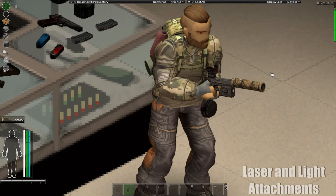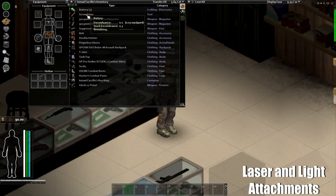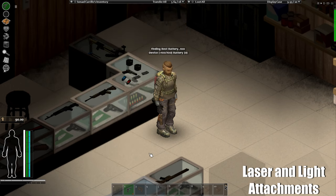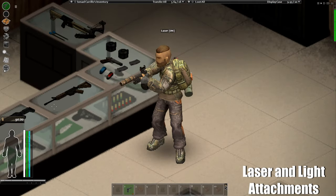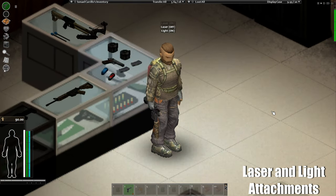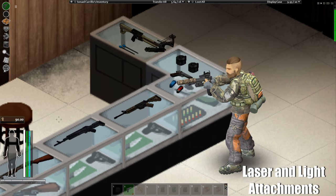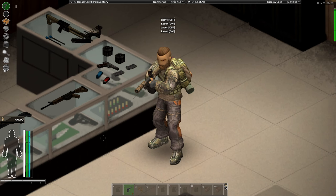So how do you power up the laser? Right now it's not working. You have to use a regular battery — right-click on your weapon and press Charge. In my case, the SOCOM Laser Aiming Module will tell you it's 100 out of 100, meaning it's charged. Now I press the laser button and I have a laser. You can also have a light, and sometimes certain weapons can have both laser and light simultaneously.